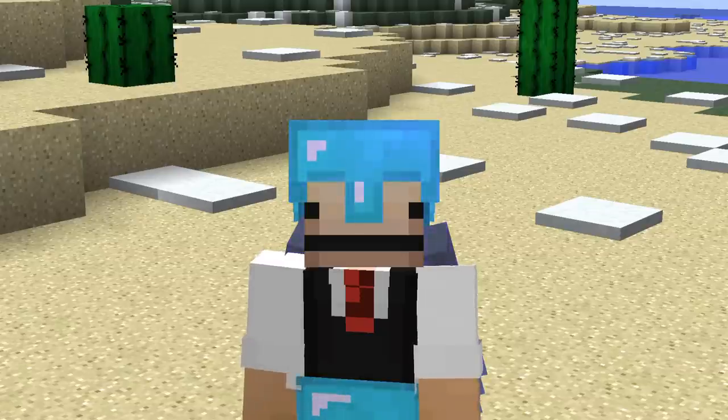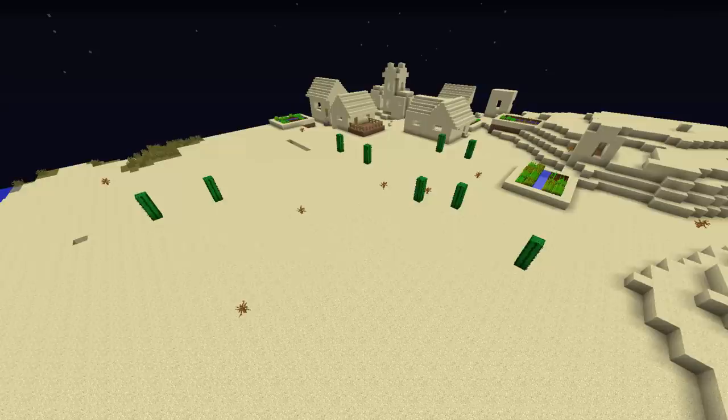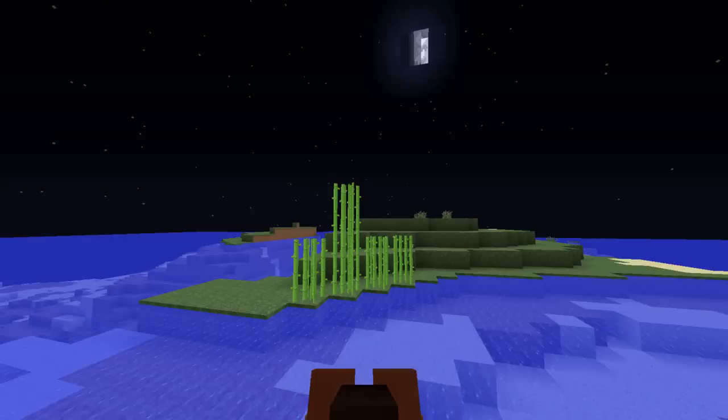Now when I'm in a desert, I look at how tall cactuses are. If they are all at max height of three, then I know that someone has been in this area for a while, as they allowed time for the cactuses to grow. And this same rule can actually be applied to sugar cane too.